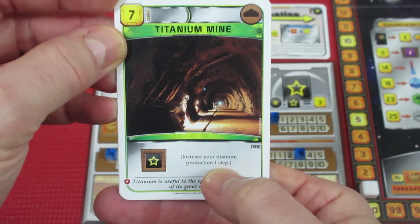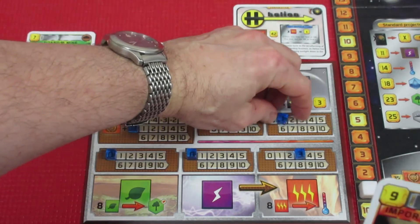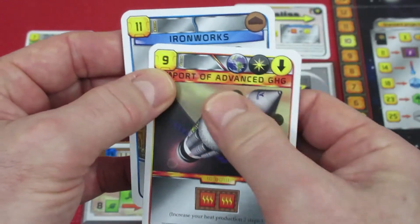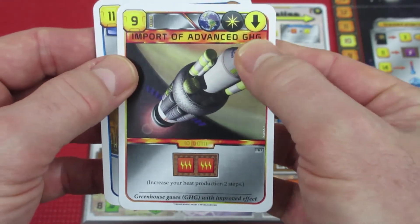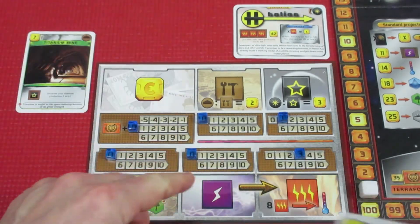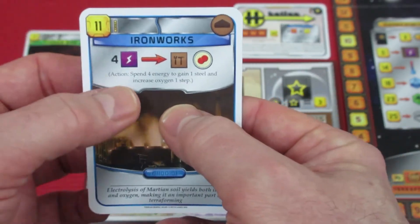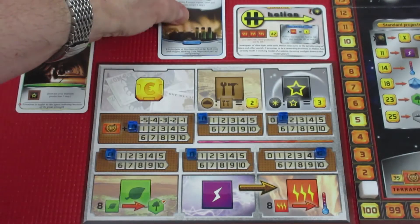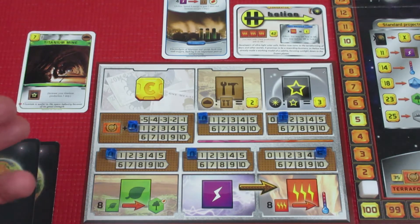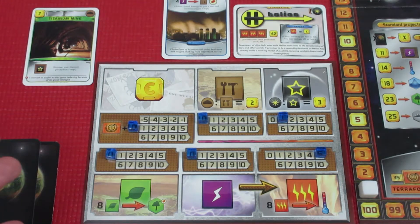First card: Titanium Mine — increases titanium production one step, giving us one titanium production. Second: Import Advanced Greenhouse Gases — no requirements, it's a one-shot event increasing heat production two steps, bringing us up to five heat production, which is really nice. Third: Iron Works costing 11 — lets us spend four energy to gain one steel and increase oxygen one step. Since we have no green production, this helps with oxygen.